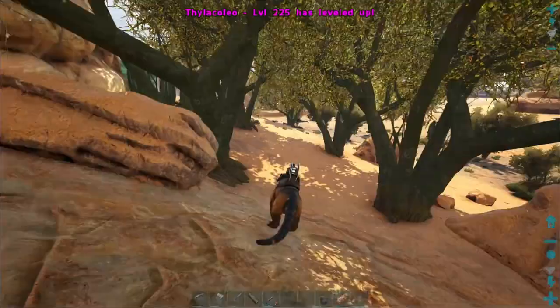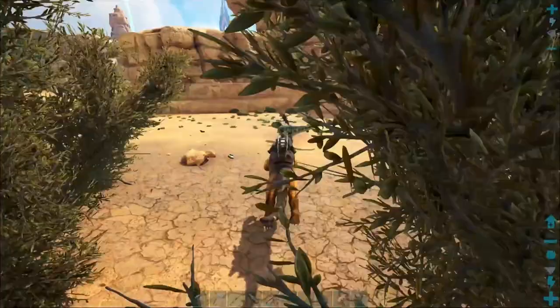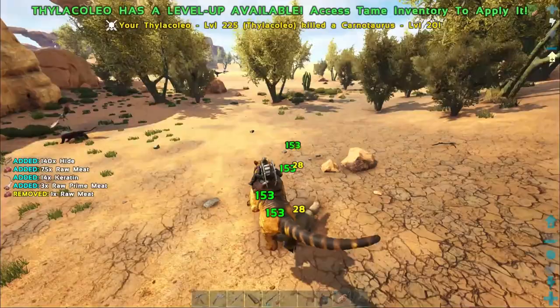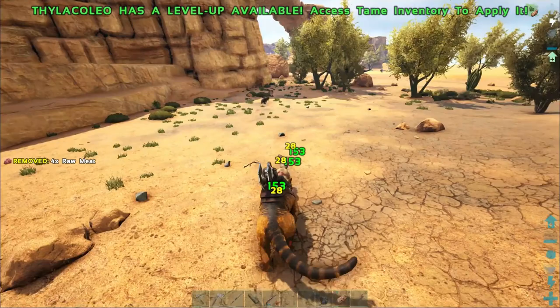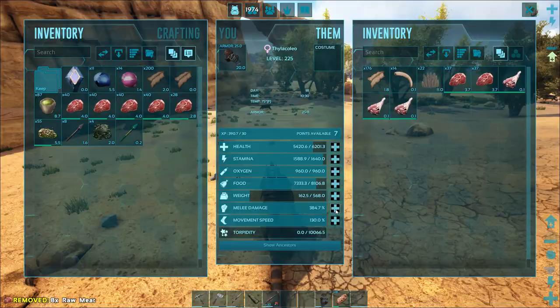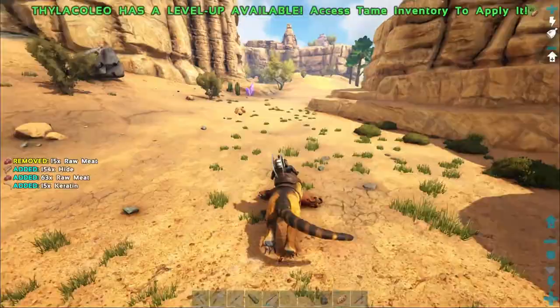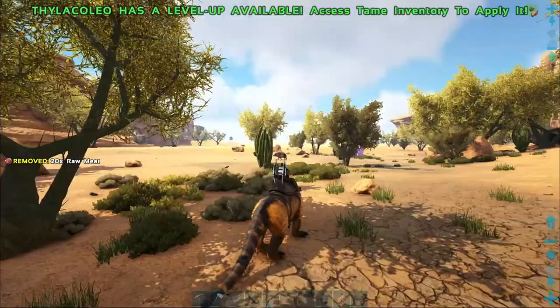We'll take a stroll back to base. Let's put points into health and take out these carnos. Oh there's a saber too - get a little bit of level ups. It only does 153 damage right now so one of the things we'll be leveling up is damage and then health. Not really worried about weight too much on these. Seven points, it's all going into damage - see how much it does now. 196, we're getting there - I like to get up to around 350. Oh it's a pig - we still gotta get a high level one for the base as a medic, but that one's too low level.